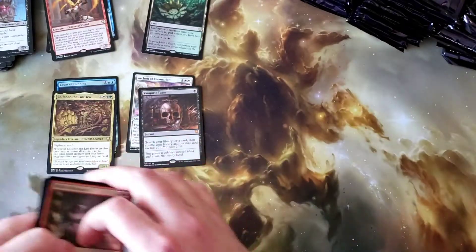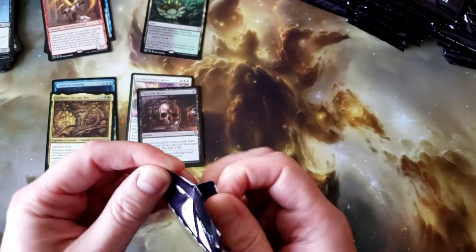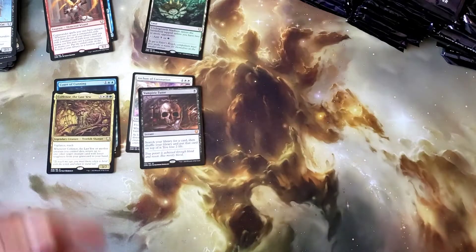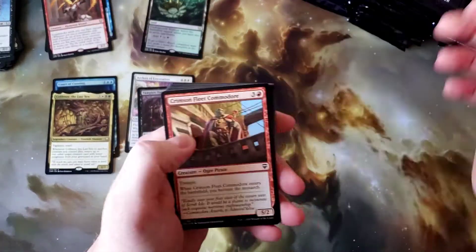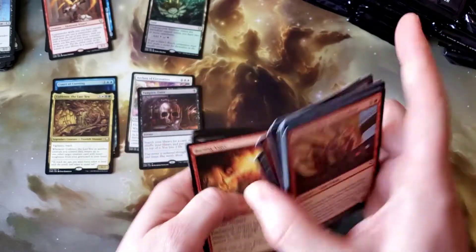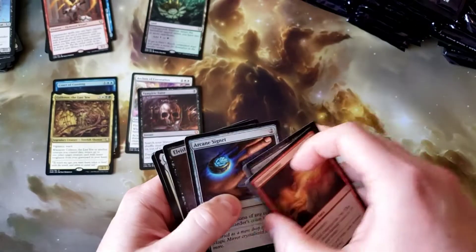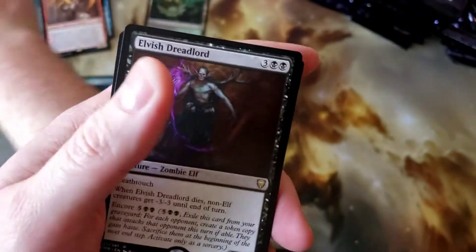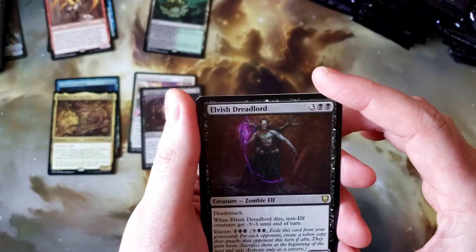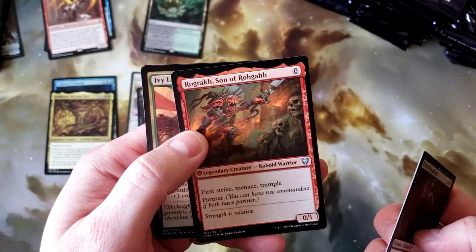I want to give an unfortunate thanks to certain channels like Alpha Investments, Open Boosters, and Tolarian Community College. Having not really played in a long time and then having their videos pop up in my timeline made me have the thirst to open boxes again. So here we are, opening boxes again for the first time in a long time. Elvis Dreadlord — not exactly the greatest rare. Rebbec and Rog Grath.